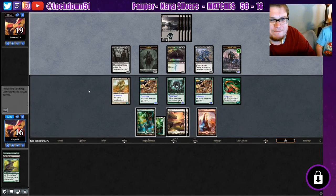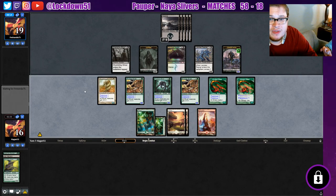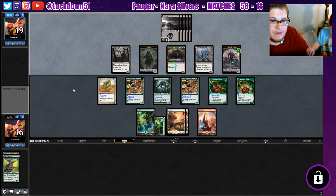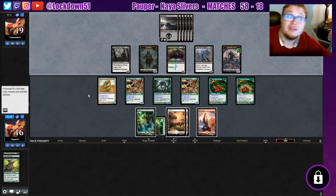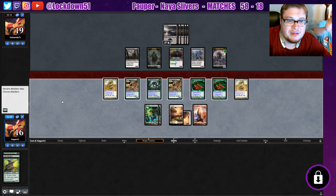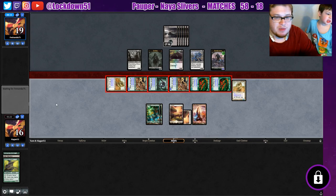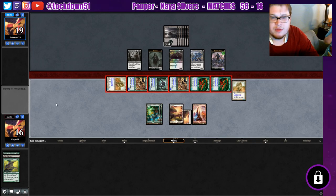No attacks. Another Vivulent — we're getting the Poisonous going now. They're drawing lands, that's good. Plated is perfect — that's just what we needed. I'm going in, I'm attacking! Look at this attack — they could have a combat trick, they might be able to kill one of our creatures, but I've got to go for it. Just look at the screen.